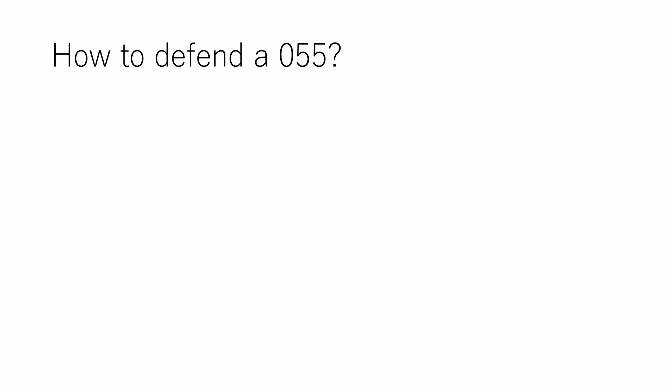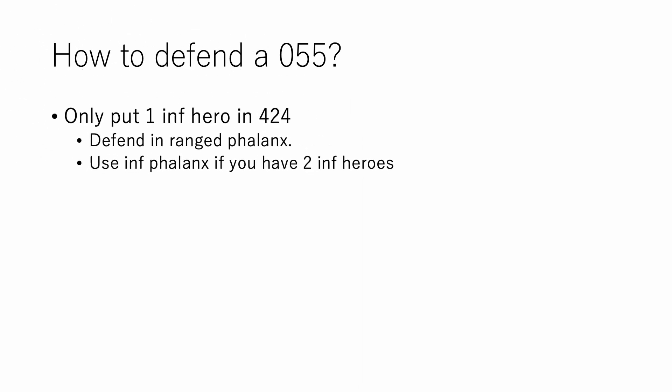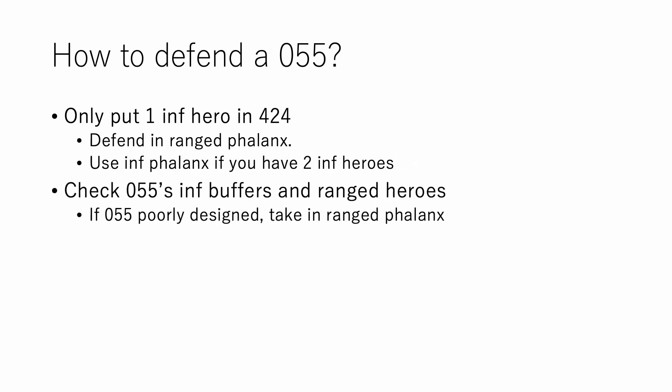Now let's look at this from a defender's perspective. How can your 424 stop 055, provided you're the stronger one? The only viable formation to take a 055 with is ranged phalanx or inf phalanx. However, with one inf hero, you should take a 055 hit in ranged phalanx because only one cav squad would be touched. You most likely won't be able to beat 055 anyway, but if the 055 is poorly designed, taking that in ranged phalanx tends to work better. Ideally, in your watchtower you should look at the amount of inf buffers and number of ranged heroes to decide your formation.